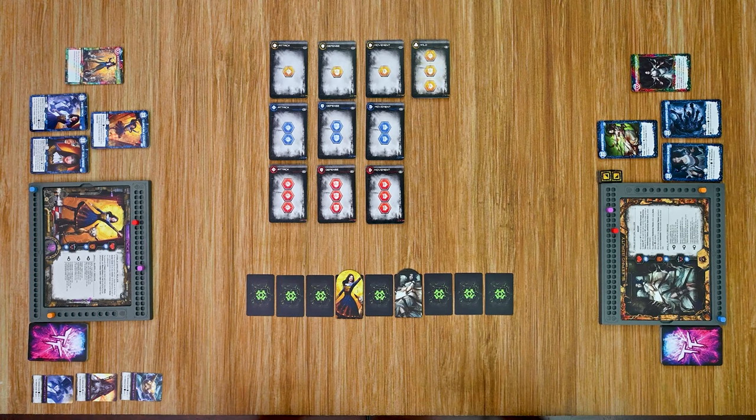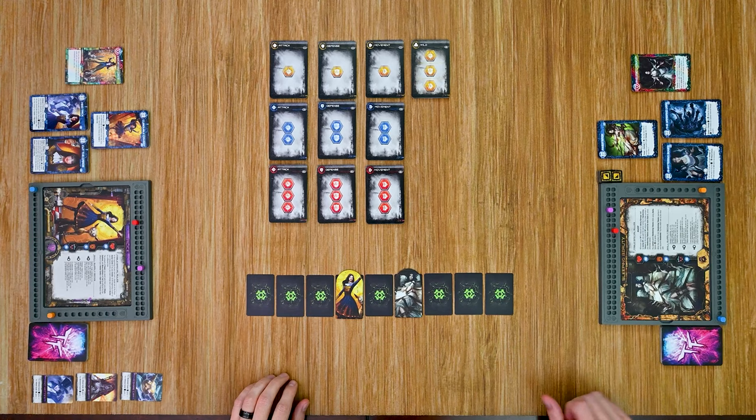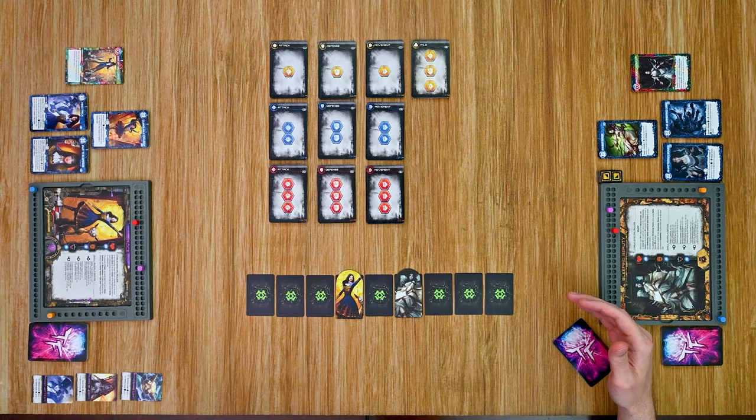We have Sleeping Beauty versus Alice. We'll choose a player to go first — I'm going to have Sleeping Beauty go first. She starts her turn by drawing four cards as the first player. Each player's turn is broken down into four phases. The first phase is the beginning of round phase, where any cards currently in play with abilities that trigger at the beginning of the round are resolved. Sleeping Beauty doesn't have any of those yet.